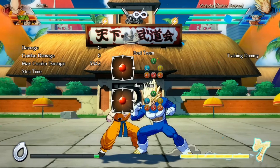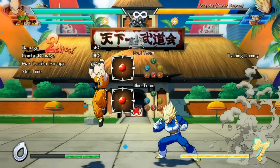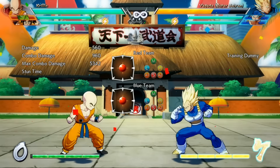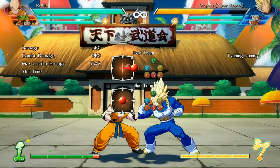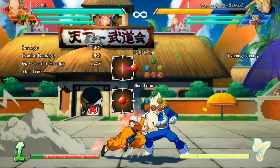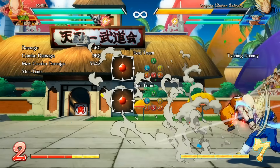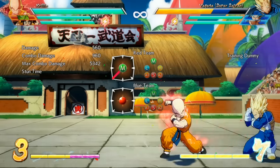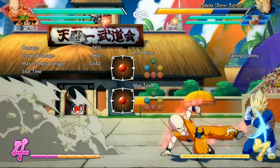Sparking also changes the way you can jump-cancel normals. Normally, you can only jump-cancel a normal if it hits — hold up during the attack and you'll jump-cancel it. But if the opponent is blocking, you cannot jump-cancel at all. In Sparking, you can jump-cancel even on block. This opens up a lot of pressure, especially in the corner — you can do some really crazy rushdown by jump-canceling your attacks, mix them up high-low, keep the pressure going, and they're going to have to work really hard to get out.